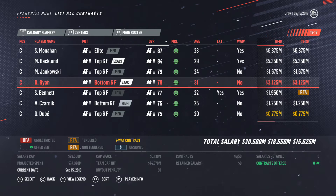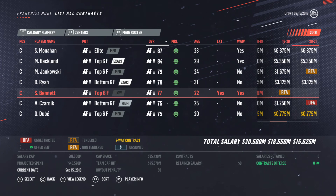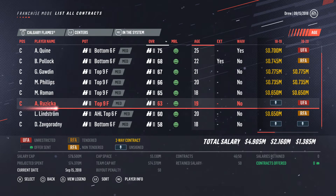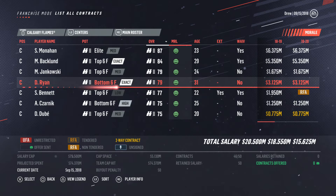We only have five million in cap space, by the way, which is enough to work with for trades. Looking ahead to next season, it looks like we have 15.19 — so 15.2 basically. Sam Bennett is a guy who's going to be coming up. We might want to sign an extension with him during this season, instead of waiting for him to progress more and potentially want more.